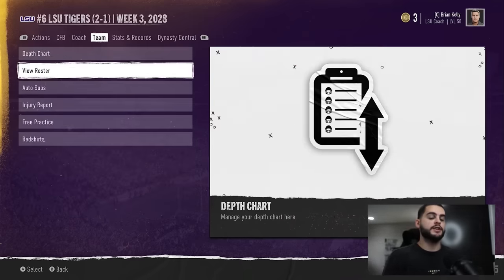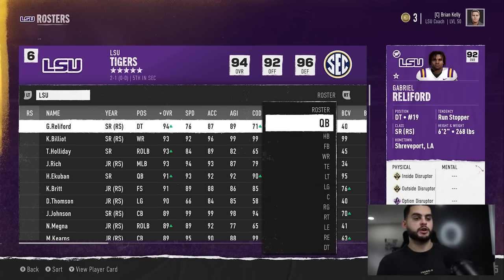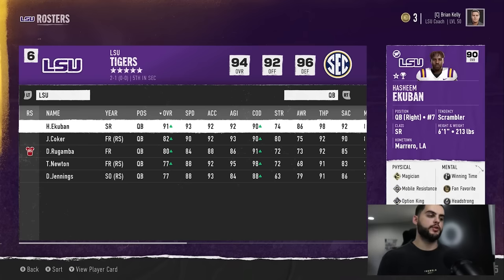Let's start with my roster — there's so many things to keep in mind: there's dev trait, there's their year status, there's your coaching packages. So much to keep in mind when doing this. I'll start with the quarterback. Take a second and think about what quarterback you would start in this situation.